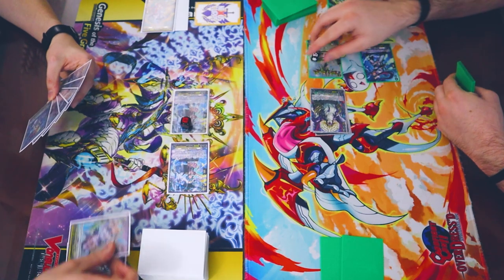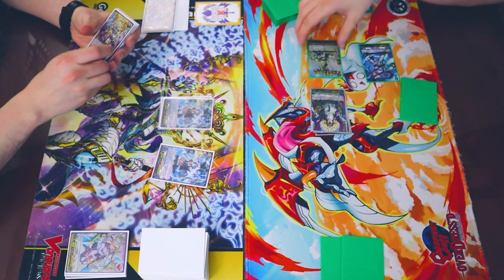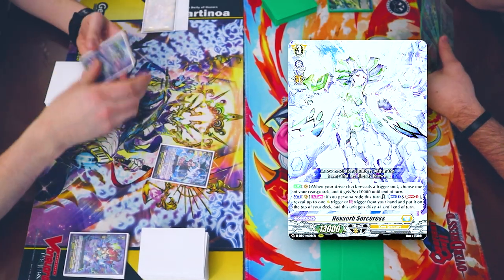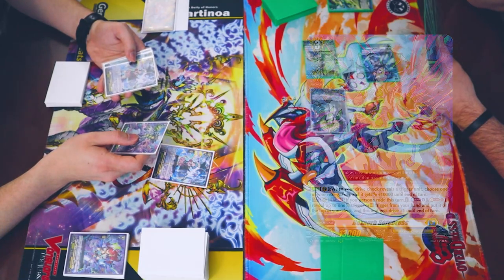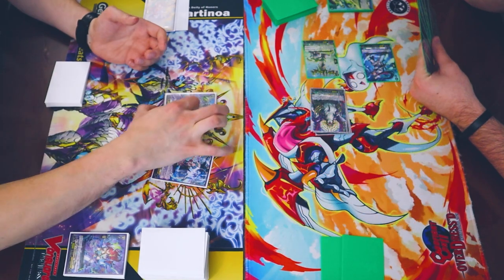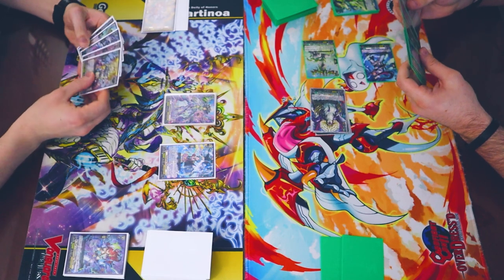Guard that. Go ahead. It sucks you can't bounce him from the front. Discard that. Go into Hexorb. Skill of Pentaglune. When I ride Hexorb, I will look at top 3 and put them on the top of my deck in any order I want. One, two, three. Leave it like that.